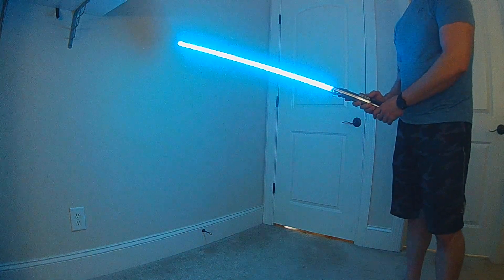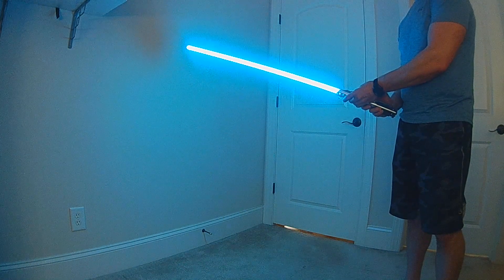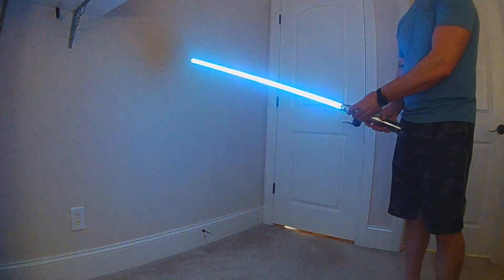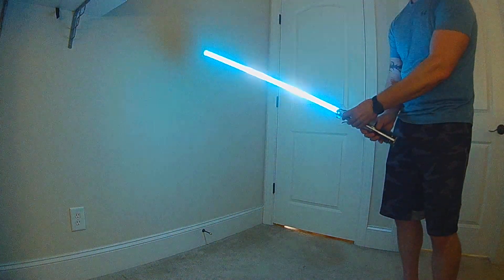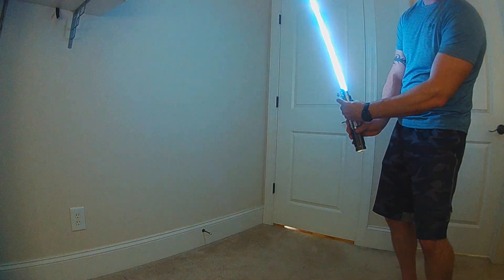It's got transitions built in. We also have a new effect - the responsive lockup lightning block. This is meant to be blocking a lightning attack. Now if you turn your hilt, you can actually increase or decrease the intensity of the attack. And if you tilt your blade up, it'll actually focus the attack.